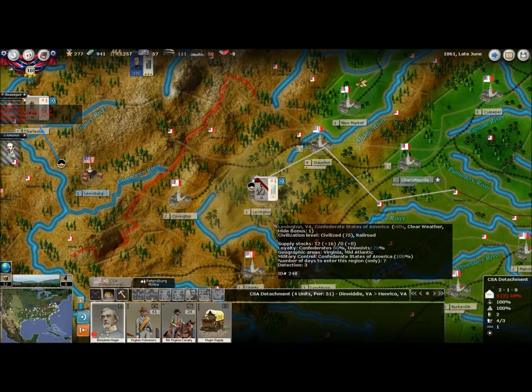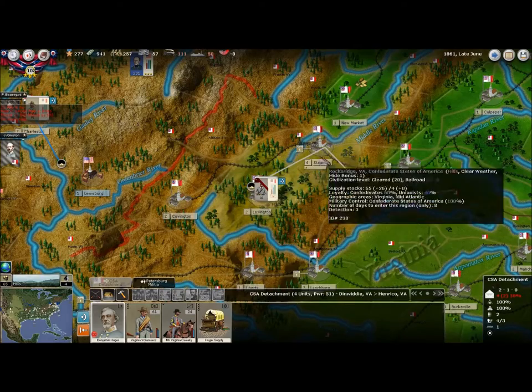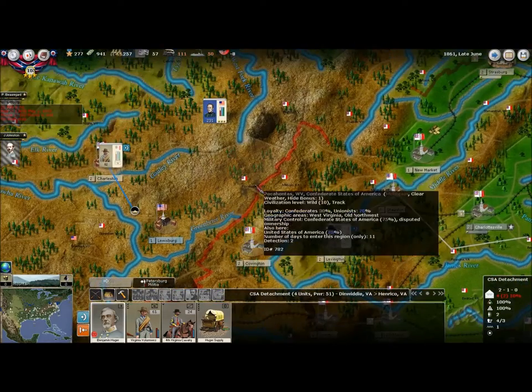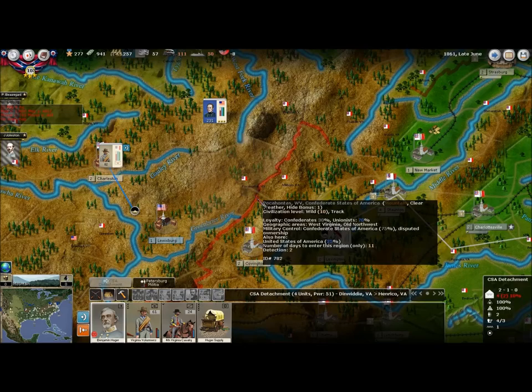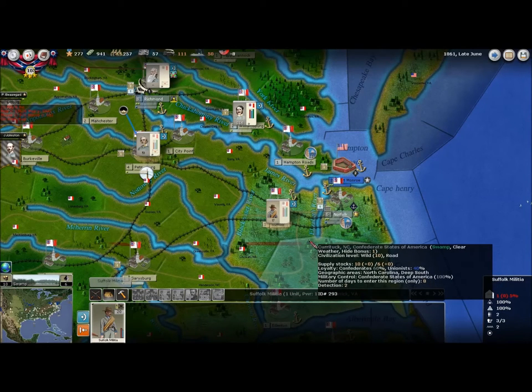I'd be kind of surprised if they can maintain much of a push through there, because it's usually very difficult to maintain supply lines in that area — unless Patterson is carrying a ton of supply with him, and it does look like he has several supply units with him. So he might be able to push all the way down to Virginia, but I don't think there's enough area to raid for supply, so if he comes all the way down he's probably going to be in trouble pretty quickly.